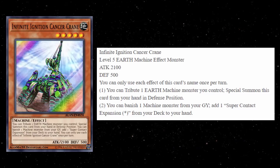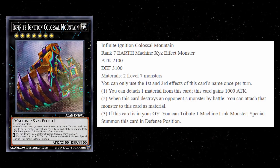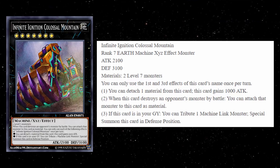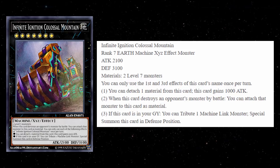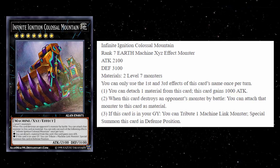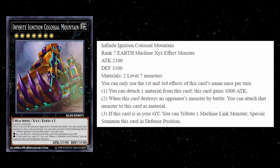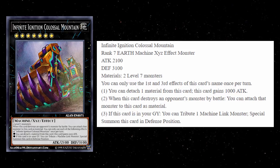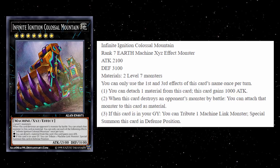Let's jump into the Xyz. Your first Xyz is actually going to be a rank seven — this is Infinite Ignition Colossal Mountain. Just like the rest of the archetype, it is Earth and Machine with 2,100 attack and 3,100 defense. This is a pretty big boy and you can summon it in either position. It requires two level seven monsters, so it's completely generic — you can throw this in Mermail if you want. The first and third effects are hard once per turns. First effect: you can detach one material from this card and it gains 1,000 attack. Second effect: when this card destroys an opponent's monster by battle, you can attach that monster as material.